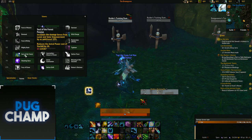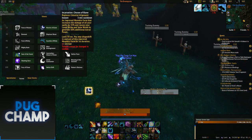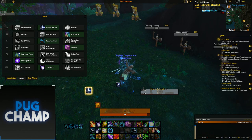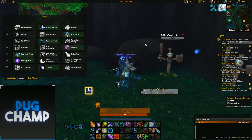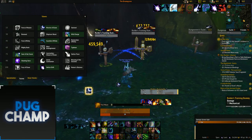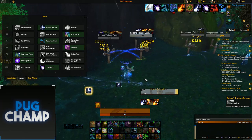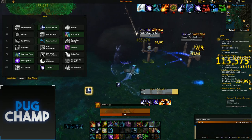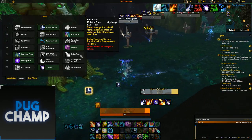Soul of the Forest reduces the astral power cost of Starfall by 20%, which is insanely good. What the tooltip doesn't mention is that when you pop Soul of the Forest it also increases your spell damage by 30%. So you're getting way more Starfalls off and they're dealing a lot more damage. On a big AOE fight, once you've built up astral power and have multiple Starfalls down, that's when you activate Soul of the Forest for maximum impact.